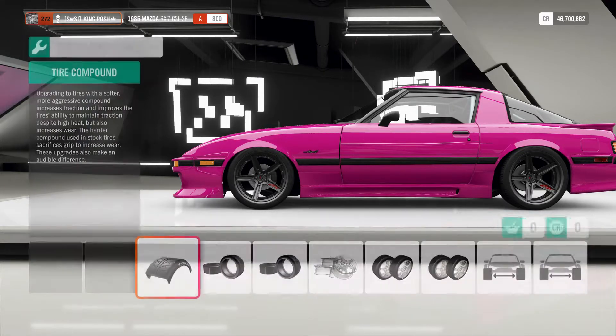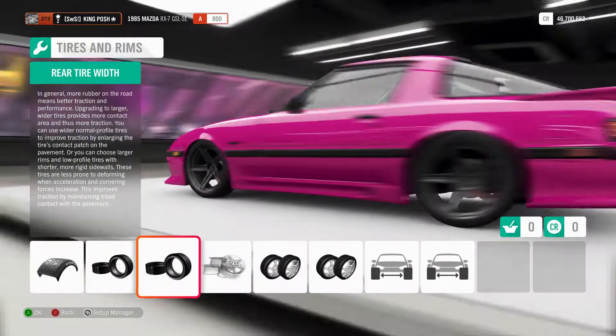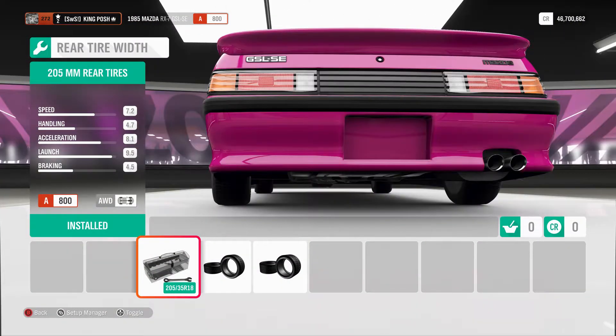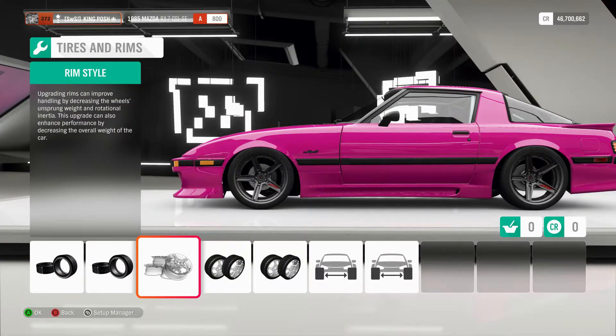Here we've got stock tire compound — we want this thing to slide. Stock 205 in the front, stock 205 in the rear. They're very thin. This thing slides for days.